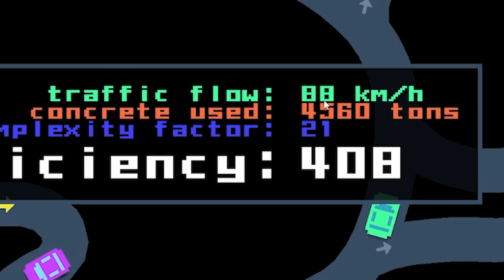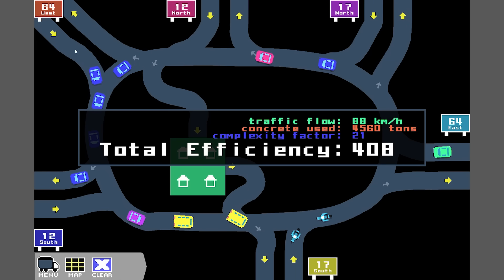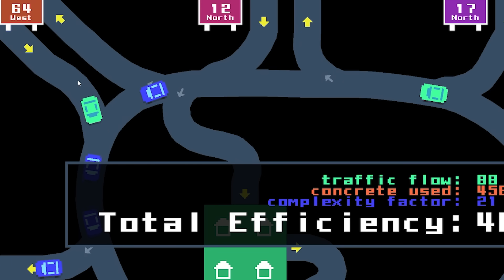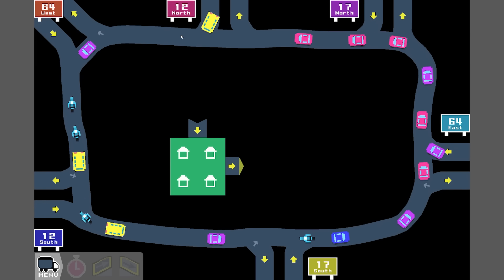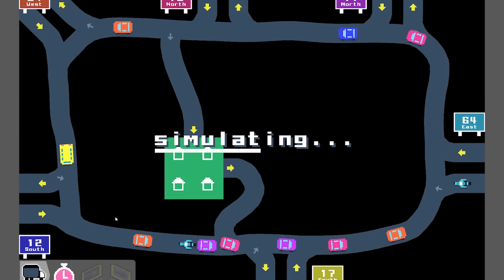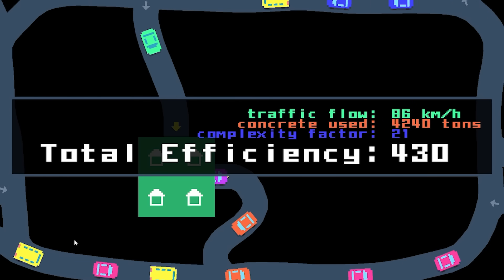Beautiful. Traffic flow is exactly the same — it's identical whether you merge traffic or not, probably just because there aren't that many cars on this level. Maybe this one's more about using less concrete. If I make my roundabout bigger, these arms would be a lot smaller and use less concrete. We've got that, then we do our arms again from the same location. 408 to beat — the squareabout scores 430! Even better. So that did use less concrete.